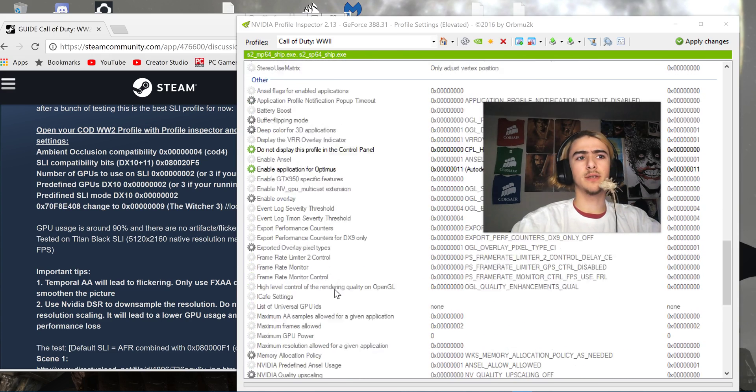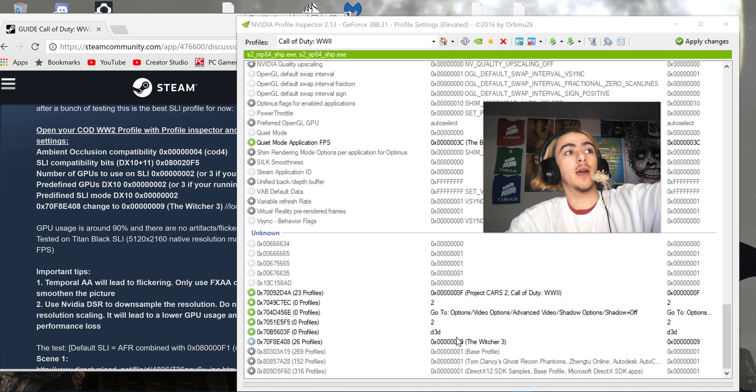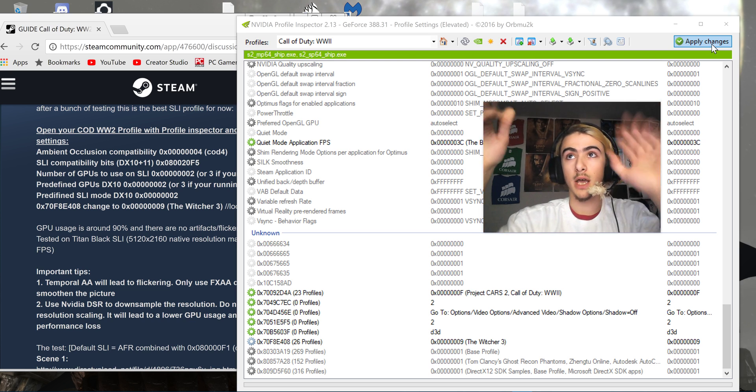Then we go down to the unknown setting — it says 26 profiles. The value is 0x0-70-F8-E-408. We're switching that to the Witcher 3 value, which you can copy and paste. I'll put all of these in the description. Besides that, apply the changes.